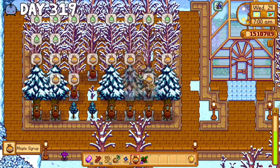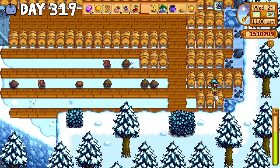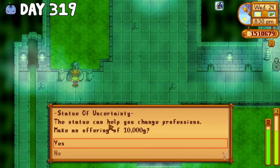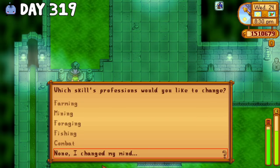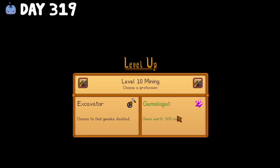After harvesting all my artisan products and ancient fruit the next morning, I added some more kegs to Jam City, enclosed my tiger slimes in their own pen, and decided to change my mining profession. I realized that for the past month I'd been an excavator, but as the gemologist I would make 30% more for my gems. So that was pretty frustrating — I definitely lost out on a bunch of money there.